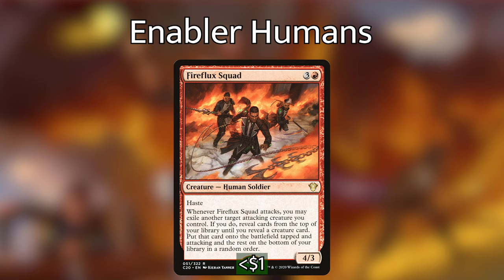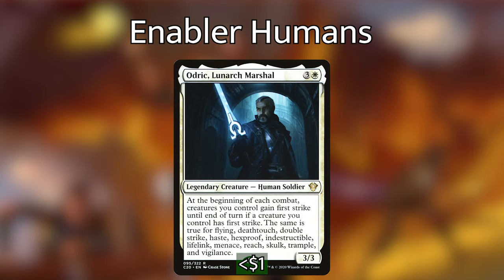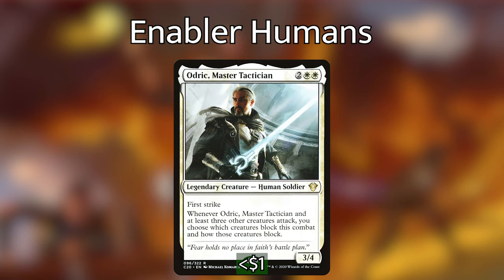Goldnight Commander is especially powerful but situational — he pumps everybody up every time a creature enters the battlefield after him, so if you get him on the first activation he's golden, but on the last activation it's a bit of a feel-bad. If he sticks around for another turn he'll make a big impact. Odric, Lunarch Marshal turns all your creatures into nearly unstoppable ones — it's very easy to give everything flying and vigilance with this card. Unfortunately it doesn't affect creatures coming in after combat starts, but if he's already on the field before combat he makes your tokens much stronger.